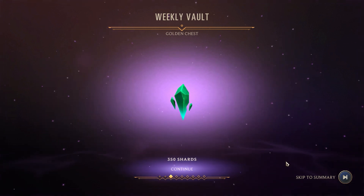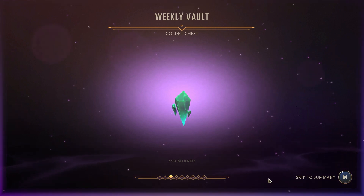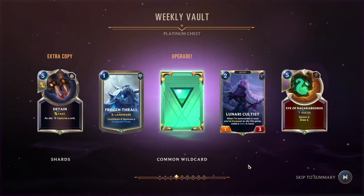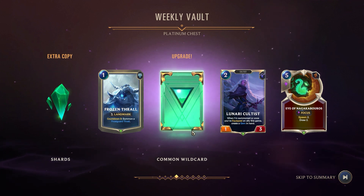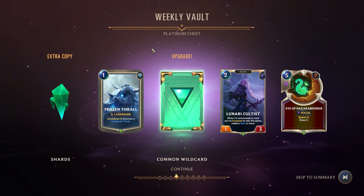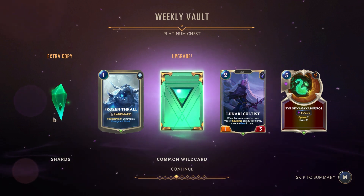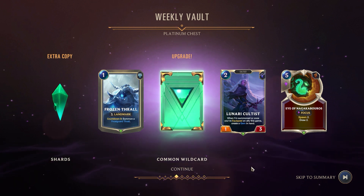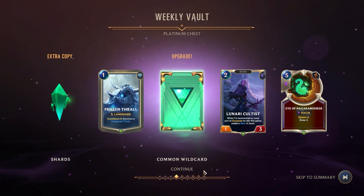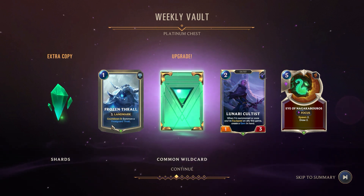350 shards — that must be the total from the previous screen. We got a common wild card. Wild cards essentially let you pick any card of that tier and get it without having to use any shards or spend a single real-world dollar, so I absolutely dig that. Now we've got a landmark over here — Countdown nine, summon a Frost Guard Thrall.